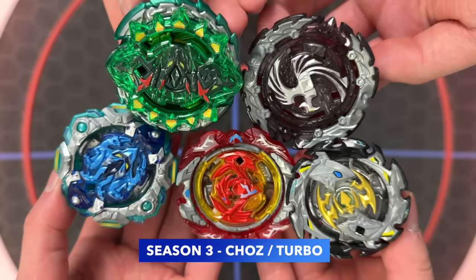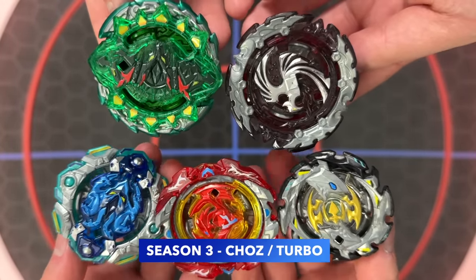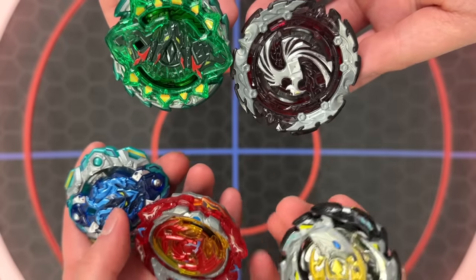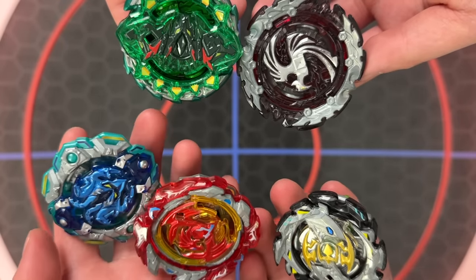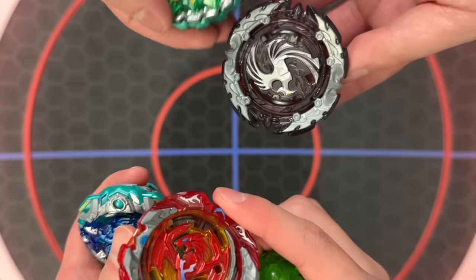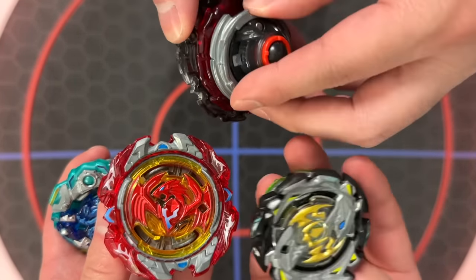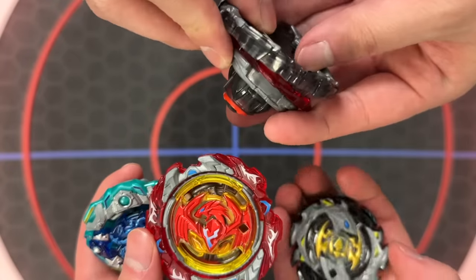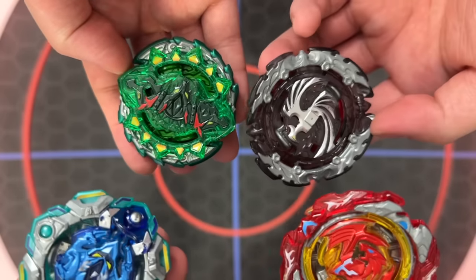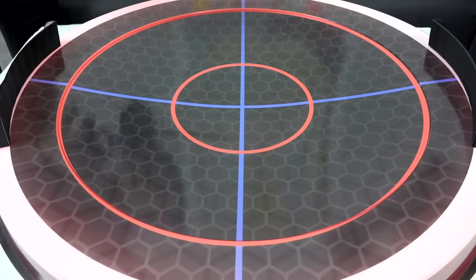Season 3, Beyblade Burst Turbo or Cho-Z. We had quite a few here — all defense type. Very signature: Orb Aegis with the suction cup driver. Revive Phoenix, like the strongest defense type that came out — it was so strong and part of the meta for so long. Emperor Fornius, one of the early ones, decent. Dead Phoenix — technically this combo wasn't in the anime by any means, but it came out as a booster. Has a Kerbius, probably the weakest one here. All right, all season three. Three, two, one, go.